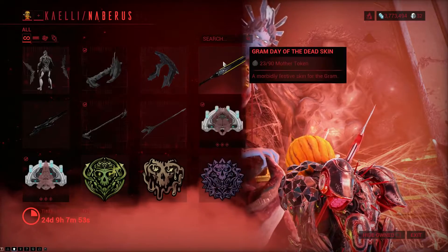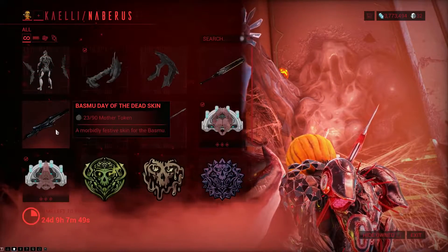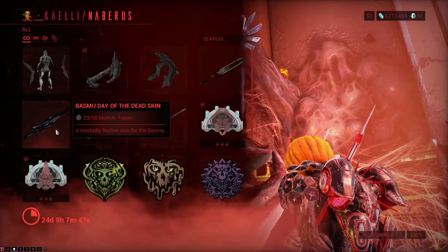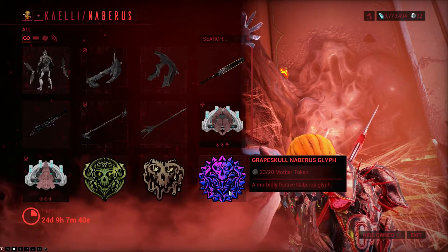Then we have some Day of the Dead skins, starting off with the Gram Day of the Dead skin, which looks quite fantastic. As well as the Buzzmood Day of the Dead skin, which looks very sleek — it's not as bombastic as the Gram one, but it still looks really nice. Now to complete your Zores, you can also buy Exodia Contagion as well as Exodia Epidemic — those are the two arcanes that fit on Zores.